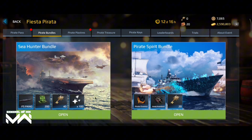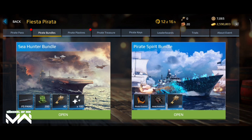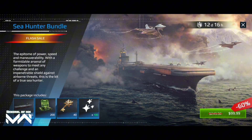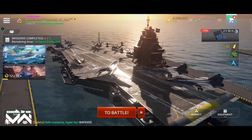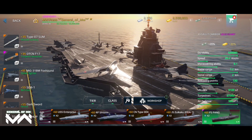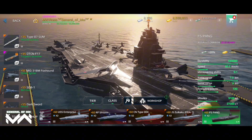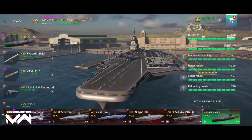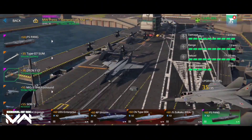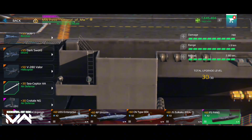Next on our list is the FS Pang, an imposing assault carrier built for dominating the seas. It can launch a squadron of fighter planes to control the skies and unleash devastating attacks on enemy vessels. With its massive deck and advanced aircraft handling systems, it's a mobile fortress for launching airstrikes and supporting ground forces. The FS Pang adds a new layer of strategy, allowing you to control the skies and seas simultaneously.